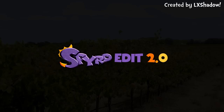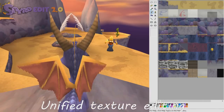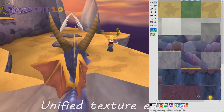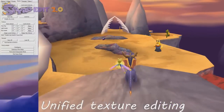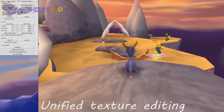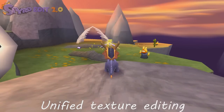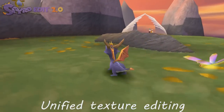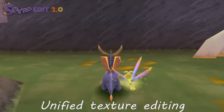Spyro Edit 2.0 is currently not released, but he has released this video which I will be showing off for you guys — some of the new features in Spyro Edit, and also some additional context I was able to grab from the comment section from Alex Shadow himself. This is hugely exciting and this is only the first thing he wants to show off.